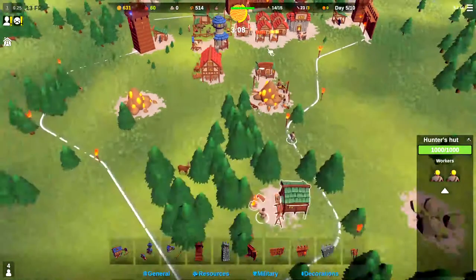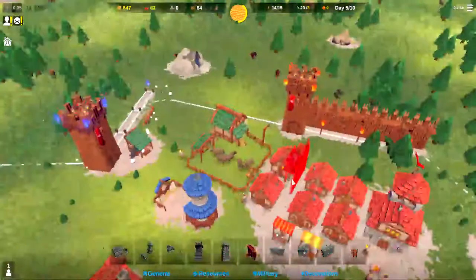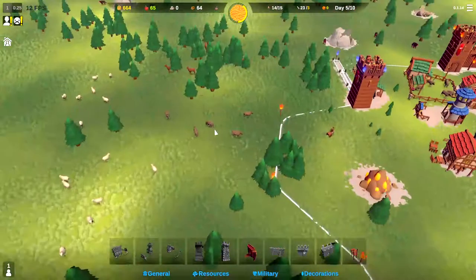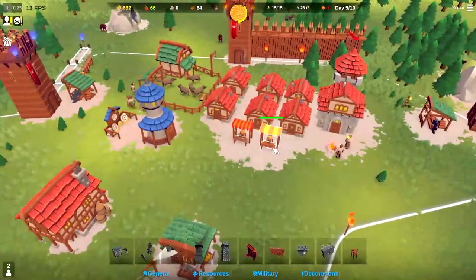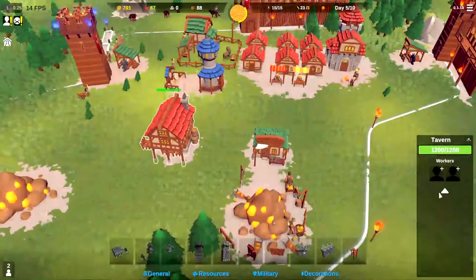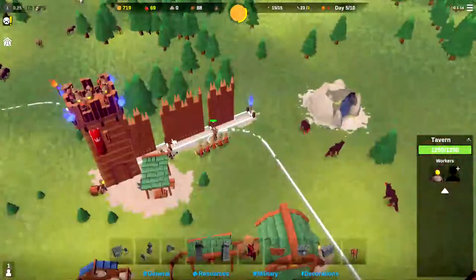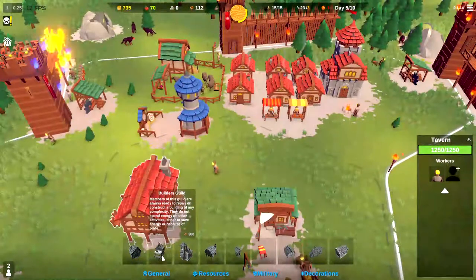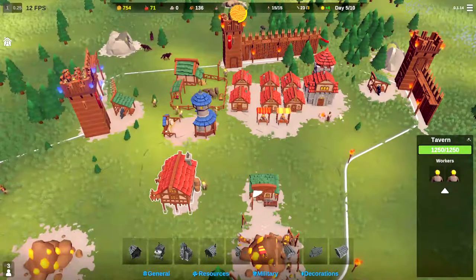We have 3 minutes and 10 seconds until the next attack and 514 wood, so let's go ahead and build the next wall section here. How are we doing on food? We are producing 20 food a minute. It might not hurt us to start capturing — we've got 4 food tiles we can capture if we need them. Hunters are doing us some justice. This hunter is selling deer hides in the market for 77 sunstone plus 1 mood. Let's go ahead and assign a tavern keep as well.